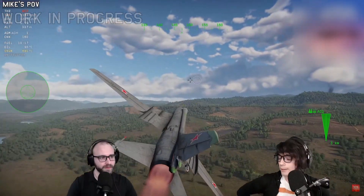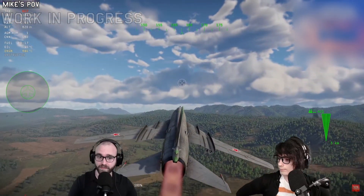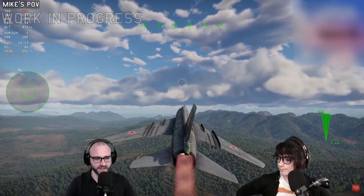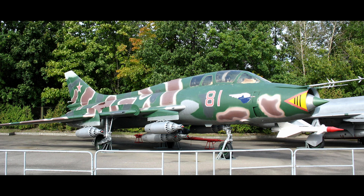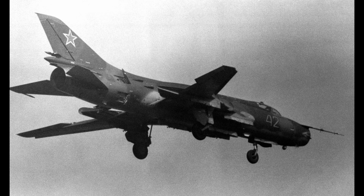Finally, in 1975, the SU-17M-2 Fitter — also known as the SU-17 Fitter D — was introduced. This aircraft, which is the one Gaijin chose to go with, featured a laser rangefinder with optical sight combo improving target acquisition. It also had a new bomb sight, a gun sight, and a new integrated navigation system. This aircraft was capable of automatically flying to the target and delivering its ordnance. In this version you can also see the DIS-7 Doppler system fairing under the nose.